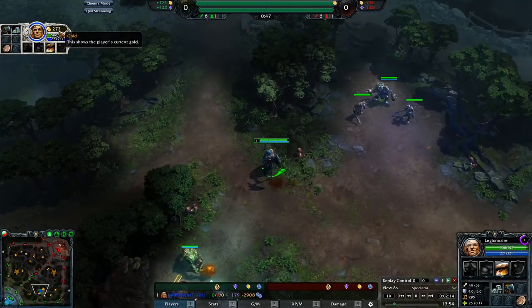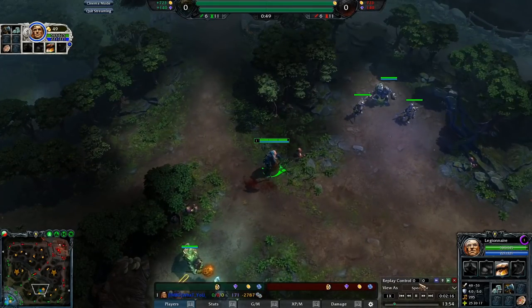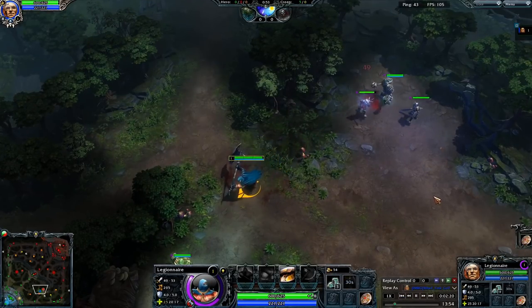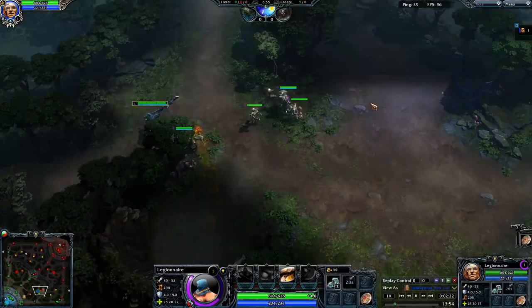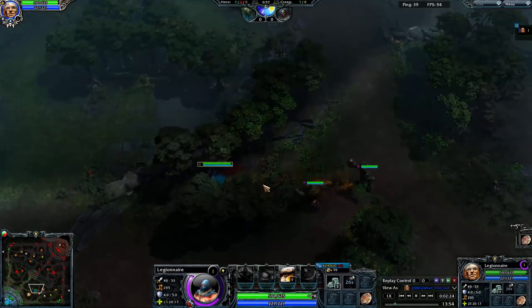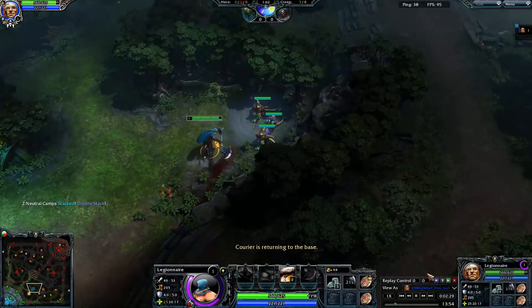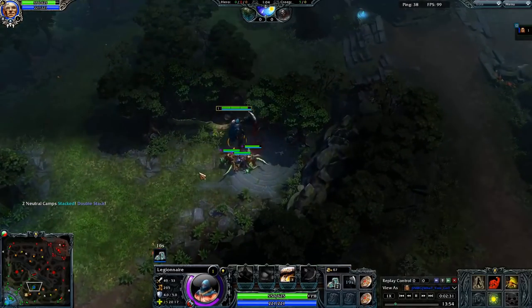So now we're going to go ahead. We have 270 gold and we're going to spend that on a second Iron Buckler. We're going to hatch it here and move our body — very important that we walk up here so that the creeps, as you can see here, walk back. And now we have two Bucklers.